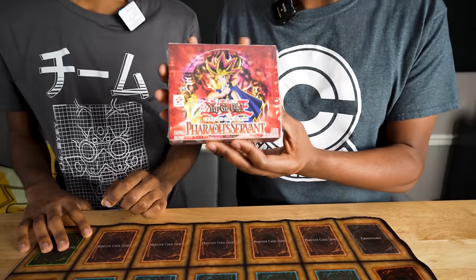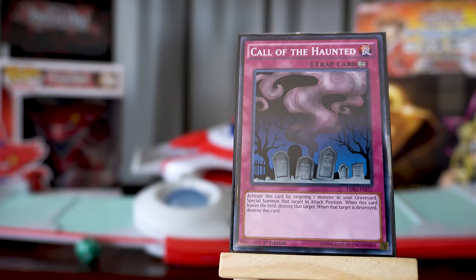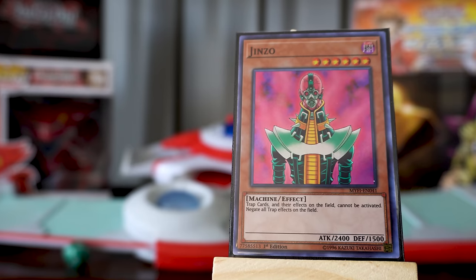This week we're hunting through Pharaoh's Servant — the fourth set release in the TCG — which introduced such powerful cards as Call of the Haunted, Premature Burial, Imperial Order, and Jinzo. Jinzo is actually the namesake of this channel.